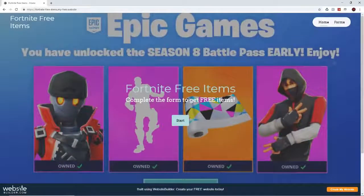To do this glitch, you want to head over to the website in the description down below. Just click the link and it should take you to this page. This page says 'Fortnite Free Items — complete the form to get free items,' which is pretty cool. Once you are on this website, you want to press the start button right here in the middle.